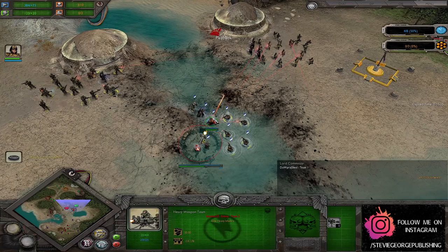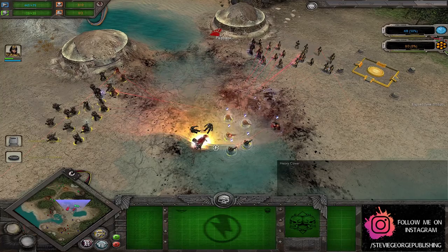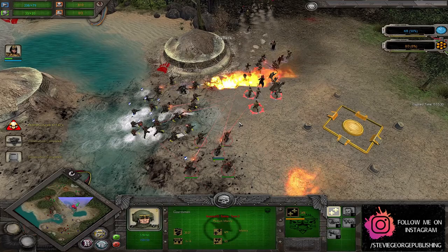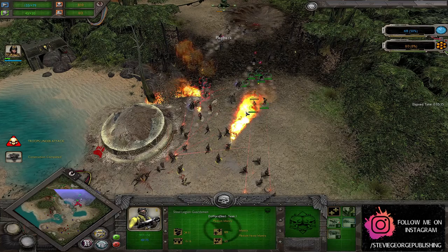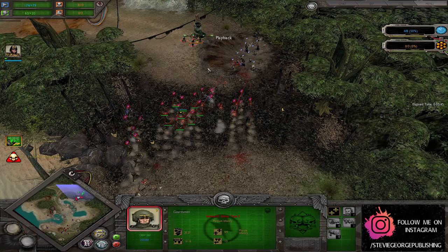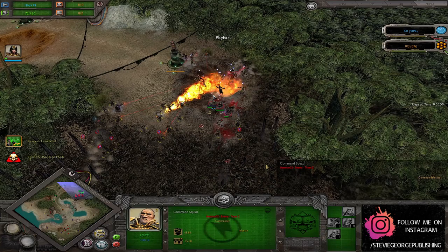Got a Heavy Weapons team setting up, getting their bunker wet. They will start firing at this Lord Commissar, but our Commissar is going to do a fair bit of damage before running away. The Steel Legion Guardsmen manage to take him down before being burnt to a crisp by the sheer number of Flamers brought to bear. One squad losing their morale, even with the Commissar in their mix. Command squad regaining their Priest as they chase these guys all the way back home, and this listening post will get a bit of an upgrade.